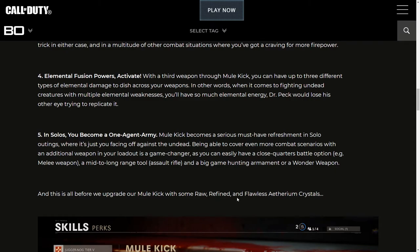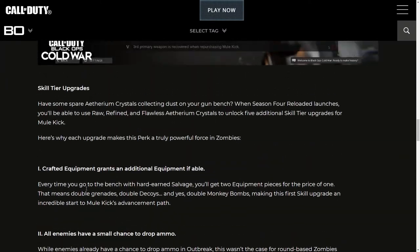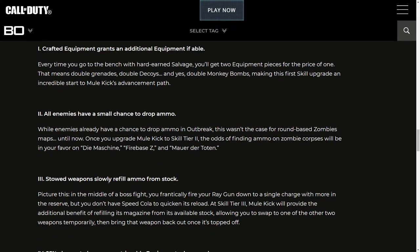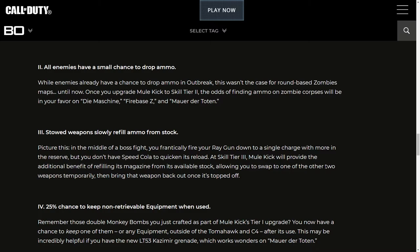And this is all before we upgrade Mule Kick with raw, refined, and flawless aetherium crystals. Skill tier upgrades — have some spare aetherium crystals collecting dust on your gun bench? When Season 4 Reloaded launches, you'll be able to use all three types of crystals to unlock five additional skill tier upgrades for Mule Kick. First upgrade — Crafted Equipment: grants an additional equipment piece if able. Every time you craft at the bench, you get two equipment pieces for the price of one. That means double grenades, double decoys, and yes, double Monkey Bombs.